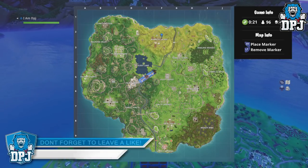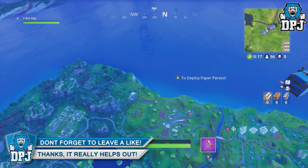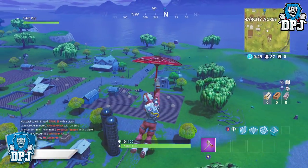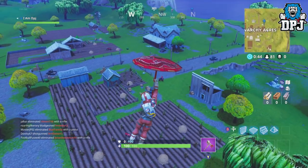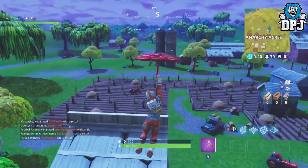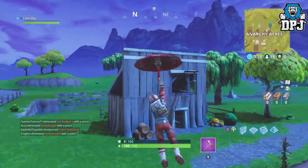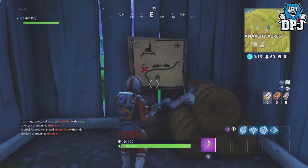So this week 5 challenge — I follow the treasure map found in Anarchy Acres. On screen now you can see the exact location in Anarchy Acres where this treasure map is. But to be honest, if you are watching this video there is no real reason for you to actually come to Anarchy Acres. You may as well make your way straight to the end of this treasure map and where it takes you to get those easy battle stars.